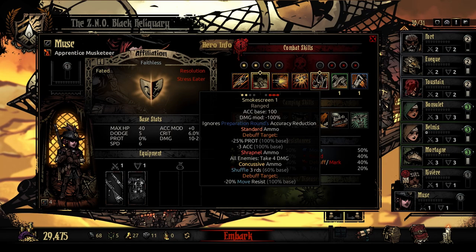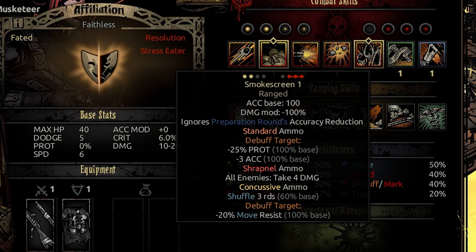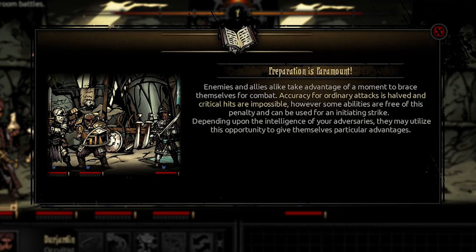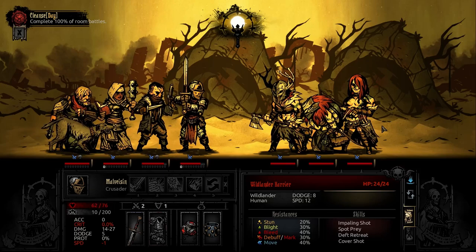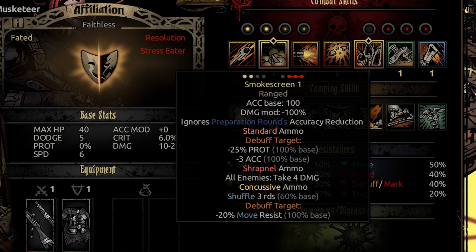Next in her kit is Smoke Screen — a ranged attack usable in rank three or four that targets the back three enemies, accuracy base 100, with a minus 100 damage modifier. Very importantly, this is the one ability that gets around the preparation round. Remember that in Black Reliquary the first round of combat is always the prep round, which significantly limits accuracy and crit ability and incentivizes you to use debuffs or support abilities instead. Using Smoke Screen ignores the preparation round, so with standard ammo it debuffs the back three for prot and accuracy; with shrapnel it deals 4 damage at level one to all enemies; with concussive ammo it has a 60% base chance to add shuffle to the back three enemies for three rounds and debuffs their move resist.